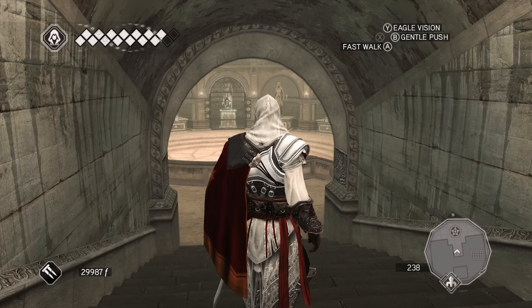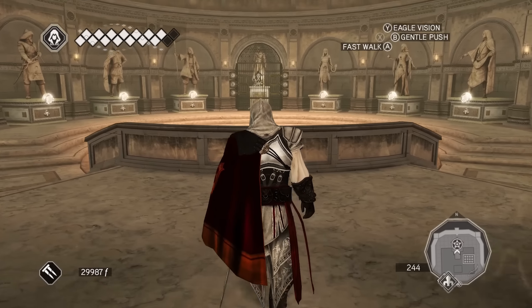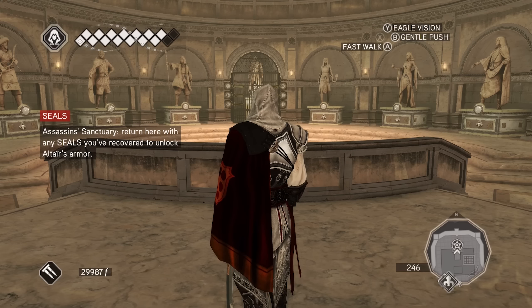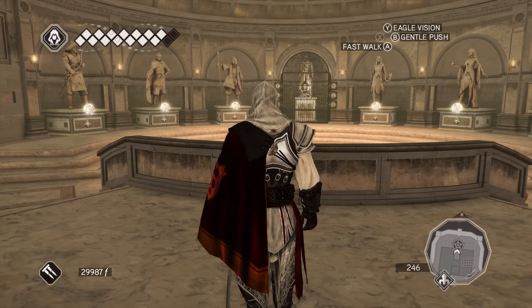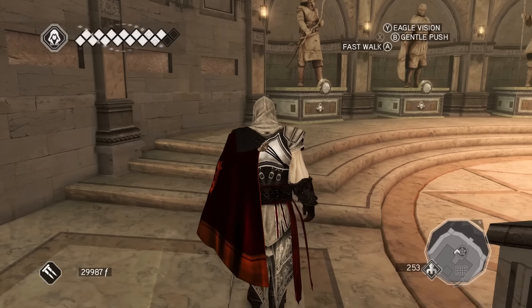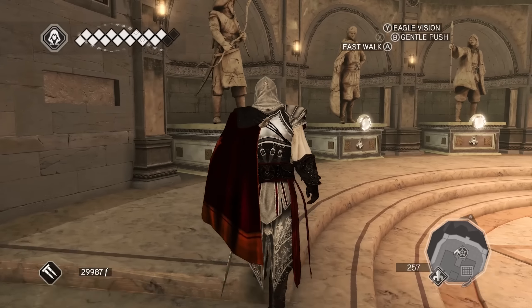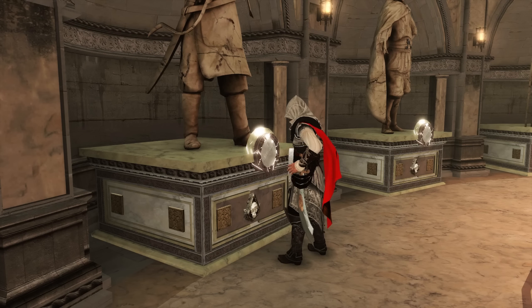Hey guys, it's Nick from the Creed. Right now I'm going to show you the armor of Altair in the Ezio Collection — of course in Assassin's Creed 2. I acquired all six seals and now I'm going to place them on their separate statues. We're going to open the gates and get to try out the armor, see how it looks, and basically just see it in action. So without further ado, just enjoy.